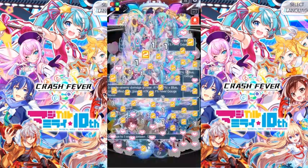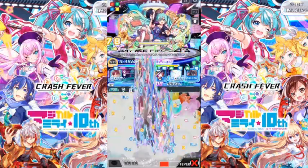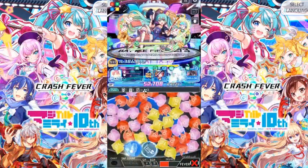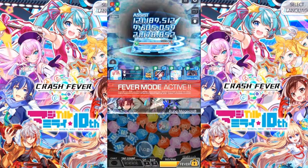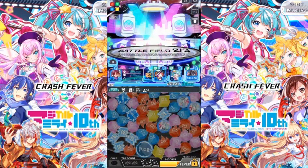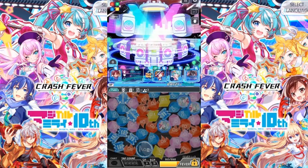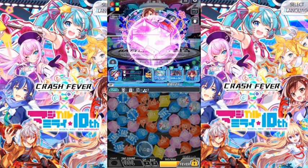Attack boost, defense boost, recovery boost. We've got four taps here. Total chaos — 800 plus. Very very fast, very very powerful, this Original Dream Diva Hatsune Miku. Finally we have reached the boss battlefield. The boss battlefield also has a skill reduction.